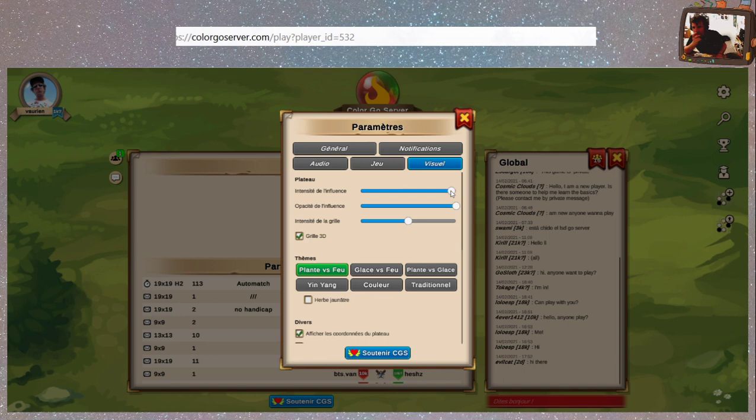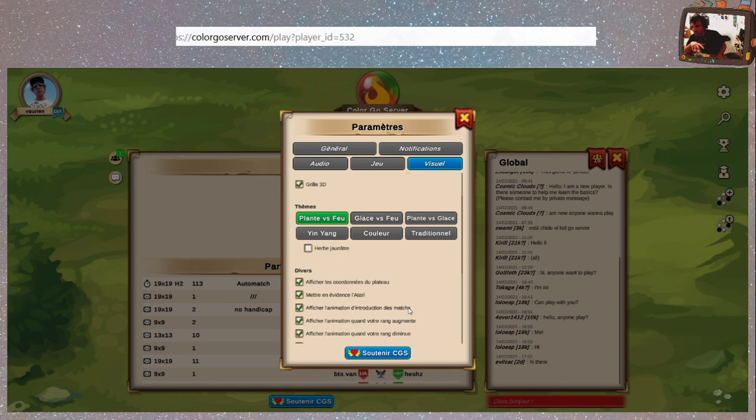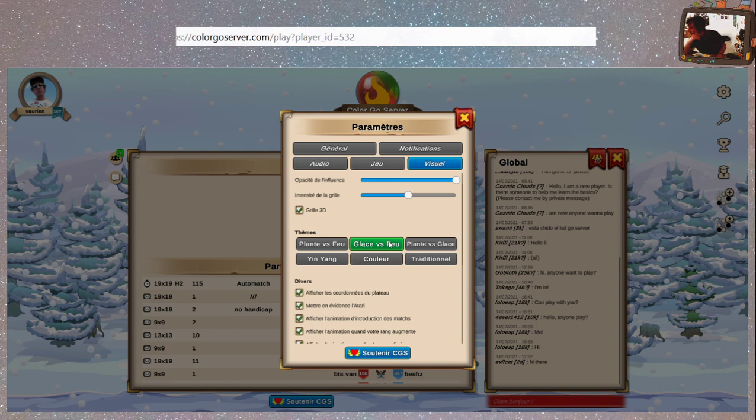Et visuel : intensité de l'influence. On va ouvrir une partie pour voir. On peut quand même regarder sur le thème ce que ça change sur la page d'accueil. Si je mets glace vs feu — on passe sur un joli petit paysage tout enneigé, on dirait dehors.